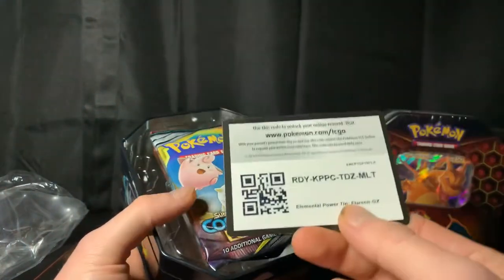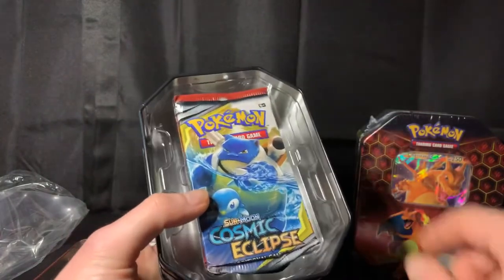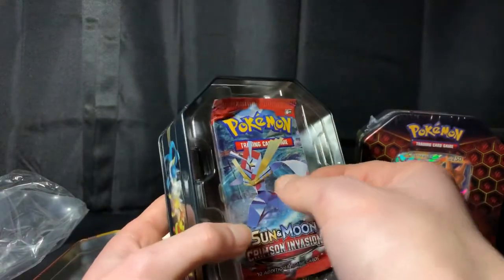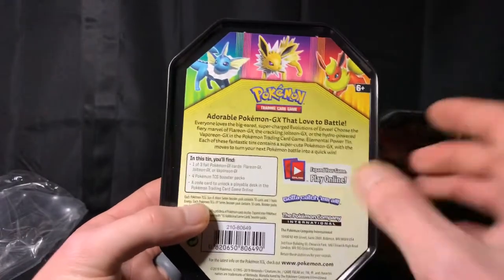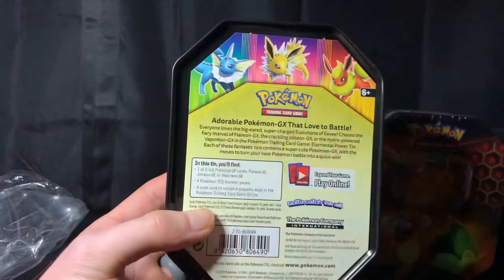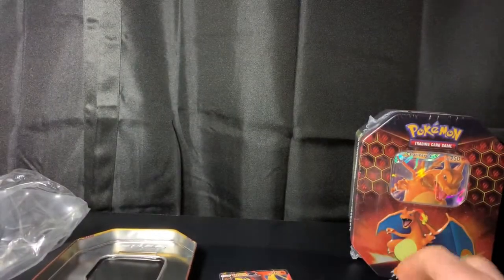Here's the code card for the tin. Looks like we've got a Cosmic Eclipse, another Cosmic Eclipse, Sun and Moon Crimson Invasion, and an X and Y Steam Siege. There's the back of the tin — it displays the Vaporeon, Jolteon, and Flareon, which are the other two tins I'd like to get and open for you guys on the channel. That'd be really cool.